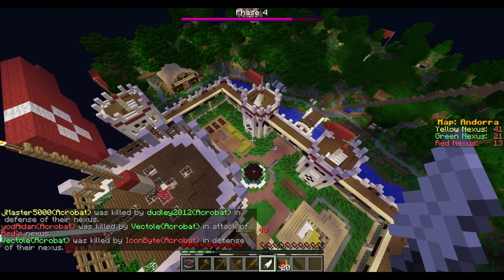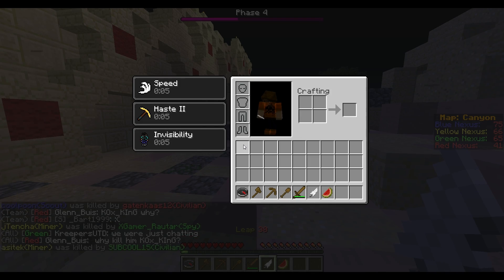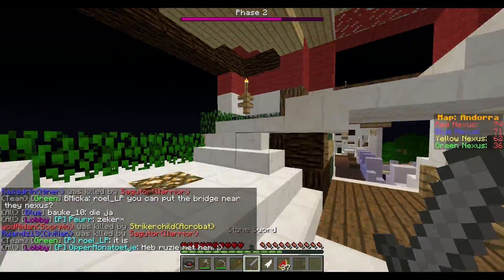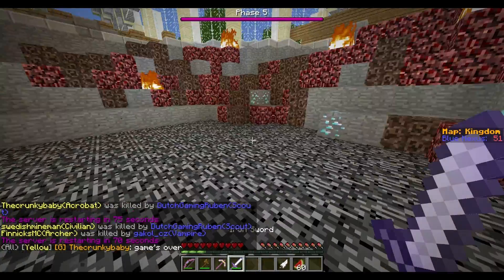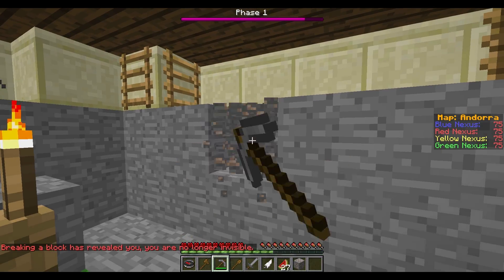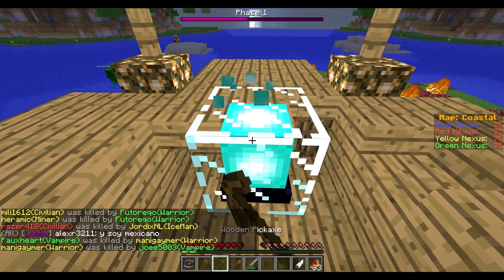Just as you thought the class couldn't get any better, the Assassin gets three buffs after using the leap. The first buff is haste, which increases your mining speed similar to the tinkerer. This means you can leap up onto an enemy's nexus and then break it really fast. You can also jump into the diamond mine and speed mine, or use it in your normal iron mine as a boost. Haste is also useful when competing against a player to mine a block, for example the coastal iron blocks in the middle.